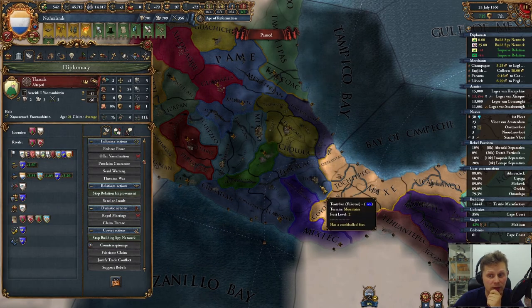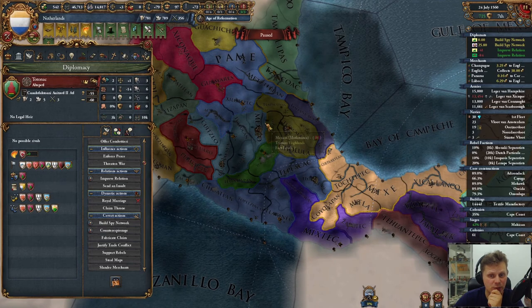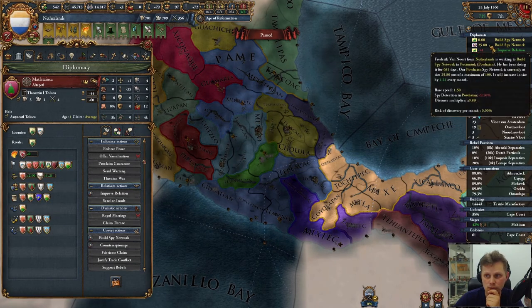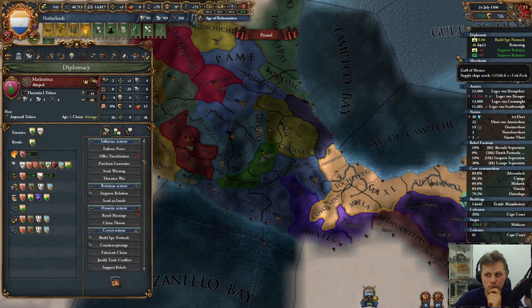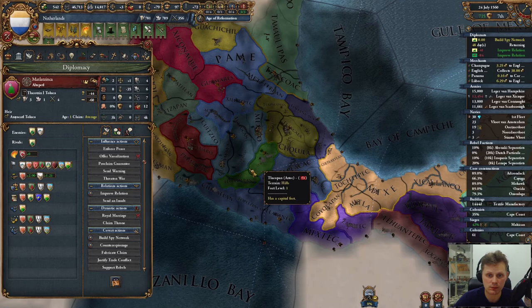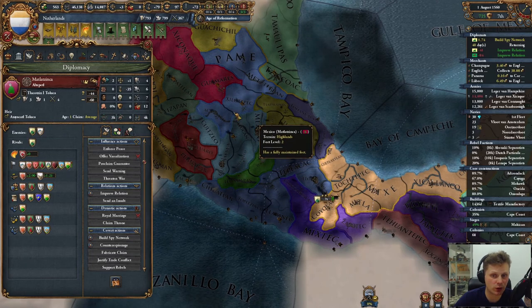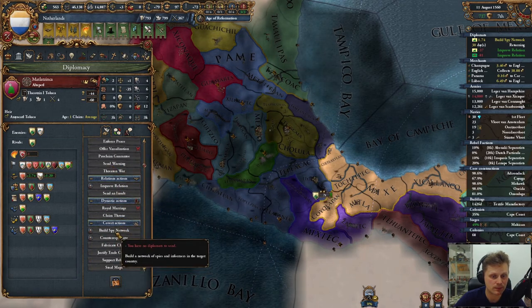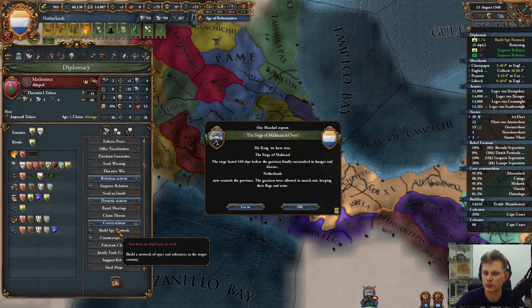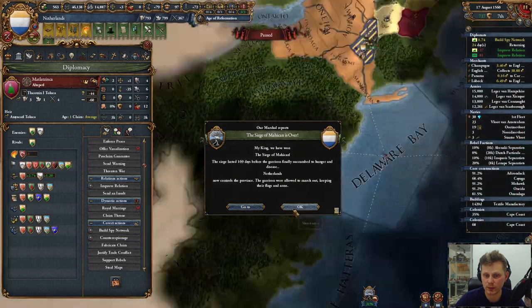I'd rather do that. And here's the subject of him. Pull you back. And we'll start building up against Mexico. The next war will of course be here again. We've won the siege. Go there. Let's get that out of the way as well.